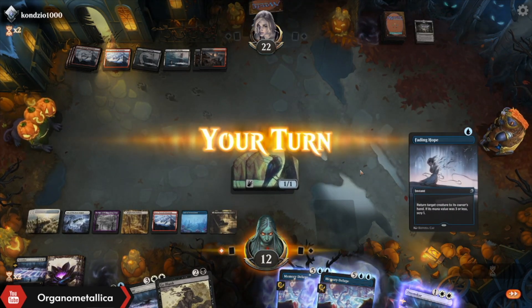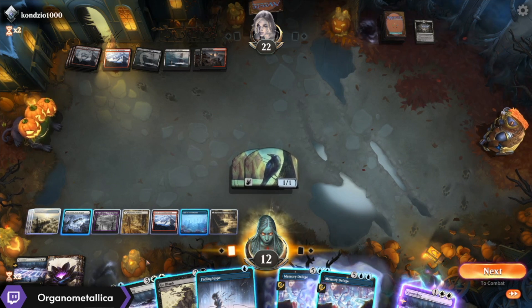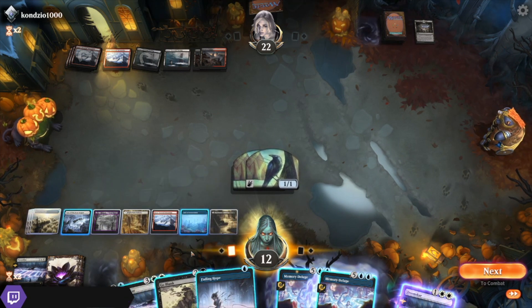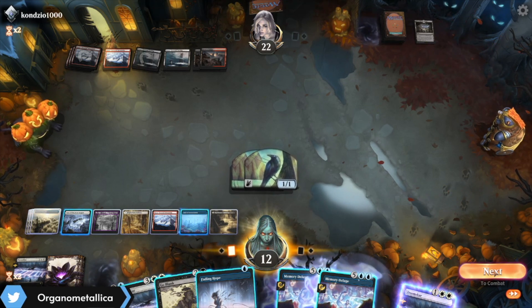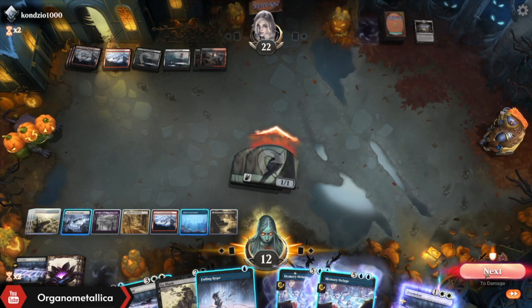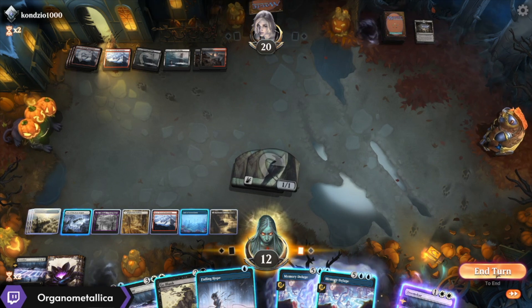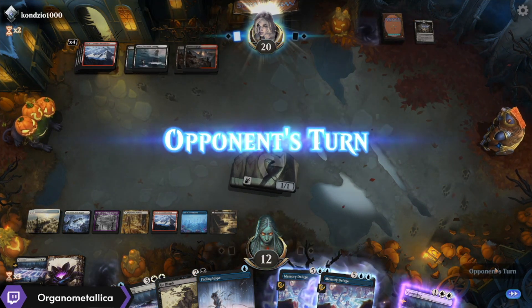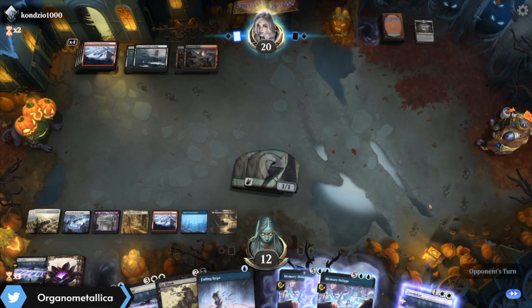They didn't kill the birds — they just need to reorder the blockers. That seems rough. Something tells me that what's in their hand isn't particularly scary. Given that I got the Divide by Zero off the Fading Hope, I'm just going to go ahead and smack with the birds. I think it's a little bit too early to get in with the Hall of Storm Giants just cause I don't have any backup if they try to get in with anything else.